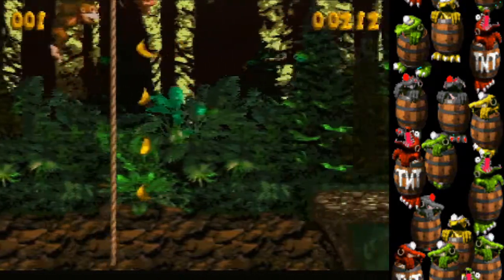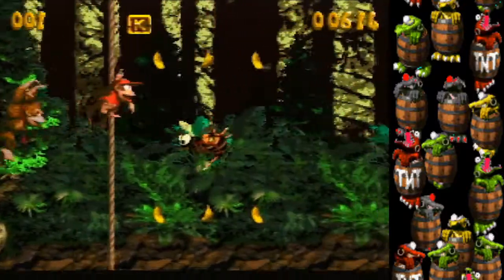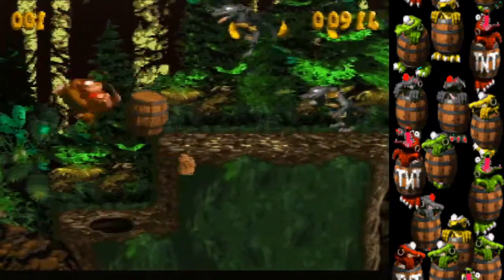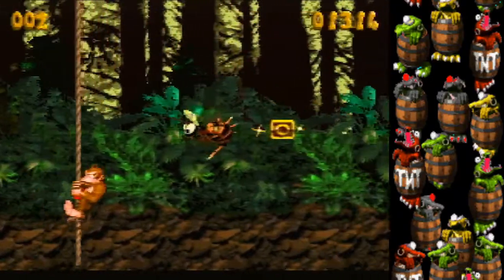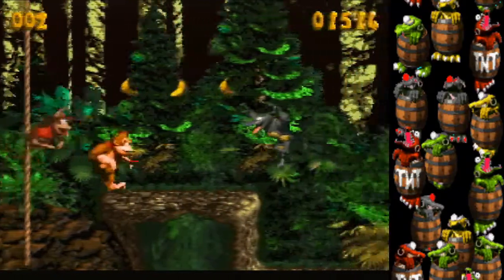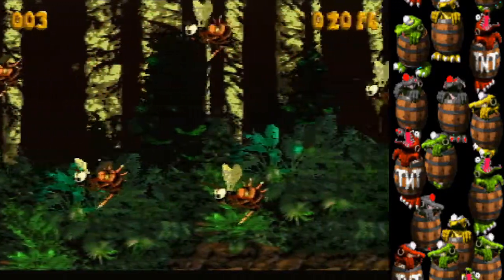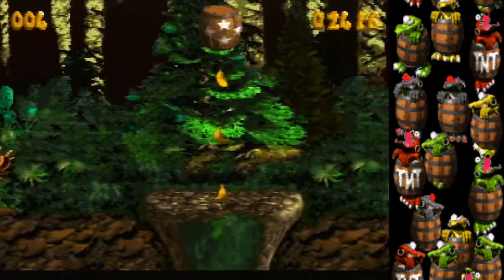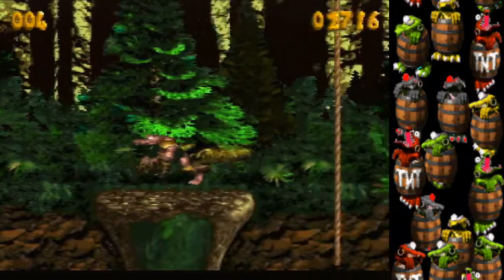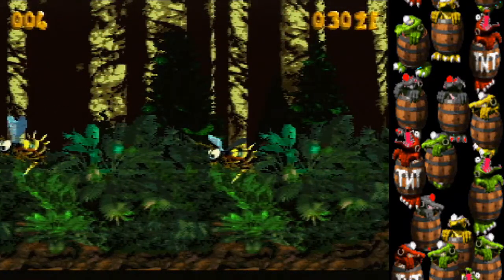To show the full route: get the rope skip if possible, grab the DK barrel, get hit, wait, go forward, hold B the whole time, let go of B at the visual cue, land at the end, and roll out of the stage.